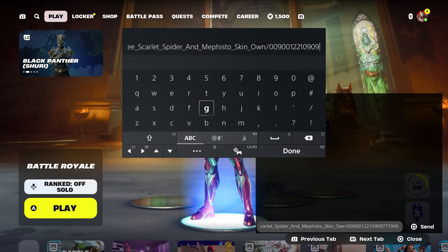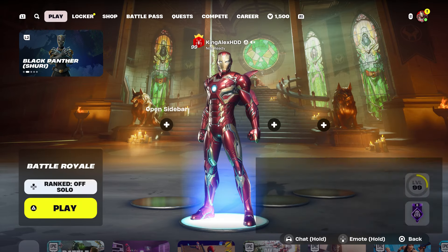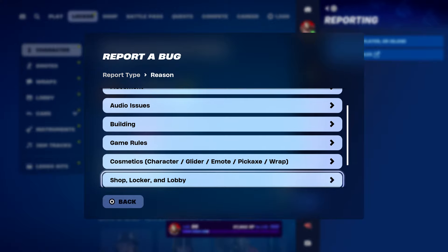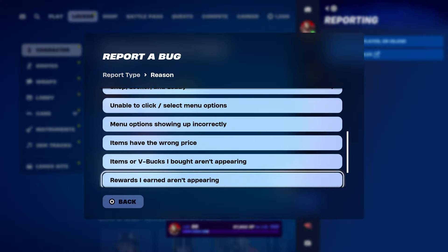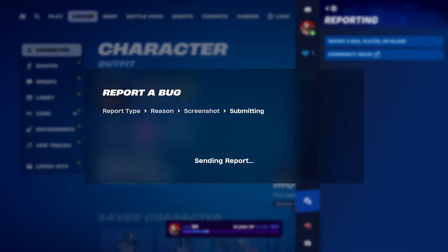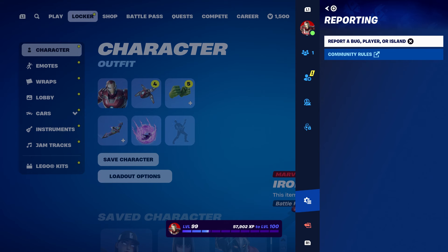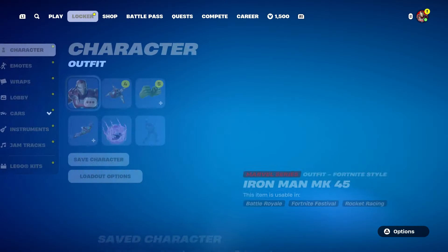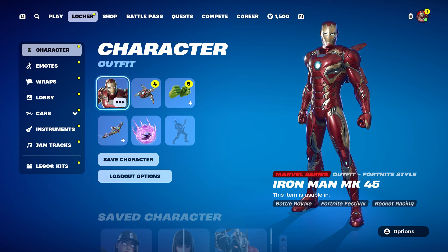We're going to send it to the account real quick and then take it out as soon as we receive it back. As soon as you send it, it should come back and then you're going to take it out. Go to the locker, press the pause menu, go to 'report a bug'. Click on the reward appearing, click on continue and accept. Then click close, back out, back out, back out, and start up a Battle Royale.